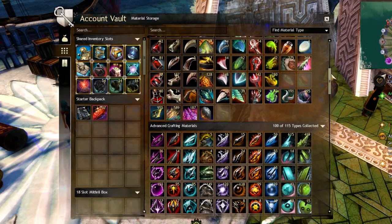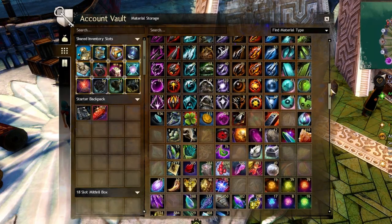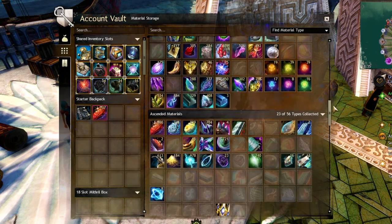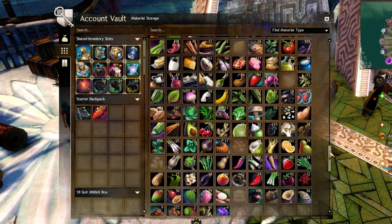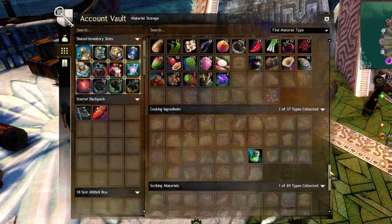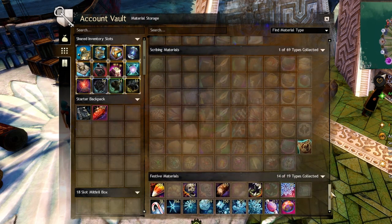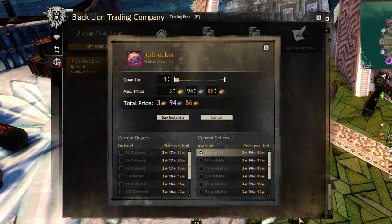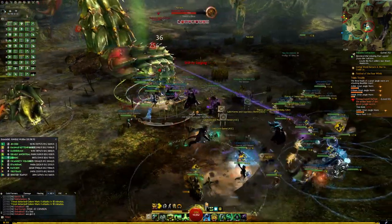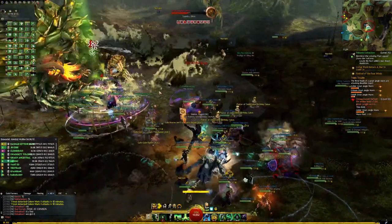Additionally, crafting materials that you get will probably end up in a section of your bank called material storage. If, like everyone else, you habitually deposit them using the deposit materials button in your inventory, it can be very easy to forget about this and just let everything pile up — but you could well be sitting on a mountain of gold without knowing it.